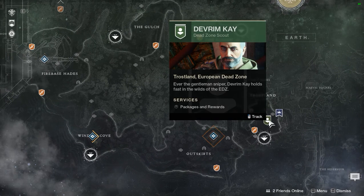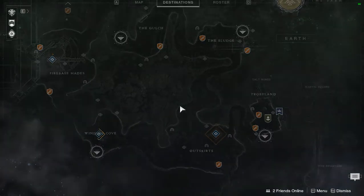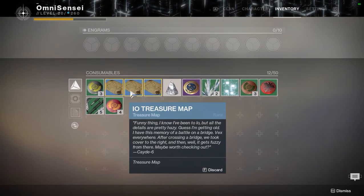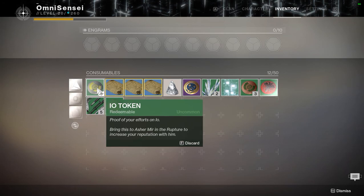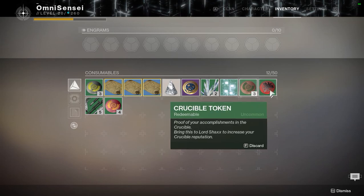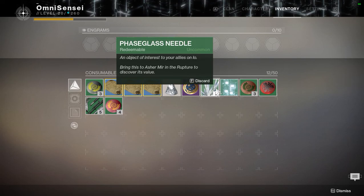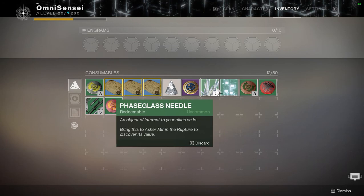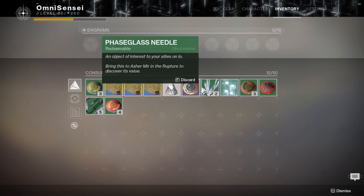So it might be wiser to grind out some gear first to get a decent light level and then turn in your tokens, because they will give you legendary purple gear when you do. Every area has tokens - they look like this IO token and it tells you who to turn it in to and which planet. These map fragments you can also find on planets, and when you get there you'll figure out where to turn them in.